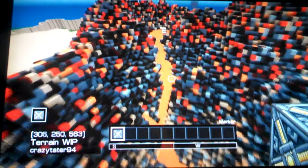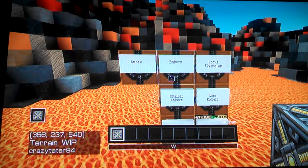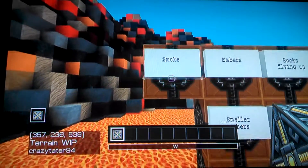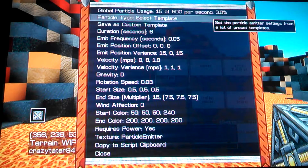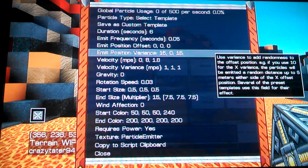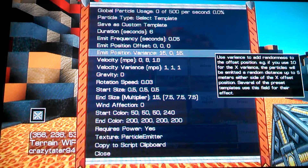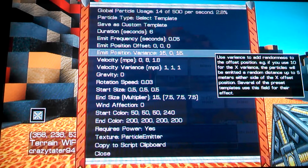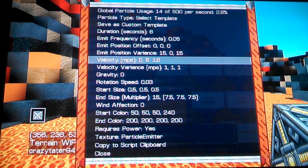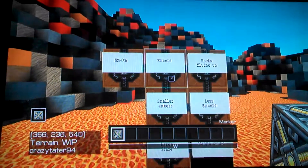Inside, I've got each particle block labeled. The reason I have them labeled is because I'm going to be using definite XYZ coordinates for each block, and your coordinates aren't going to be the same as mine. So this one is for the smoke. Inside here are the settings I'm using that Sneaky Sort set, which I modified. Depending on the size of your volcano, you're going to want to change these numbers to fit.